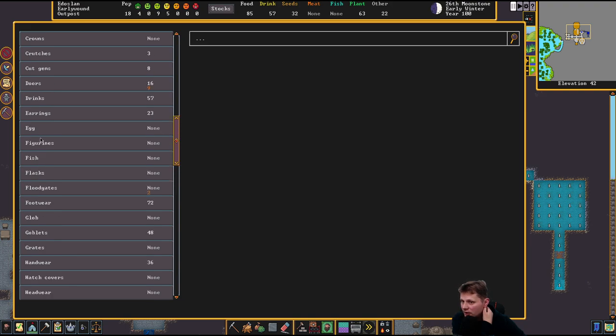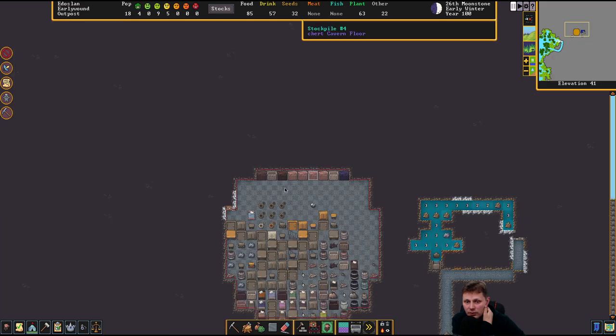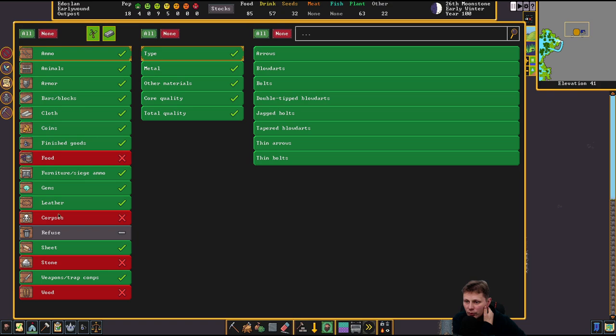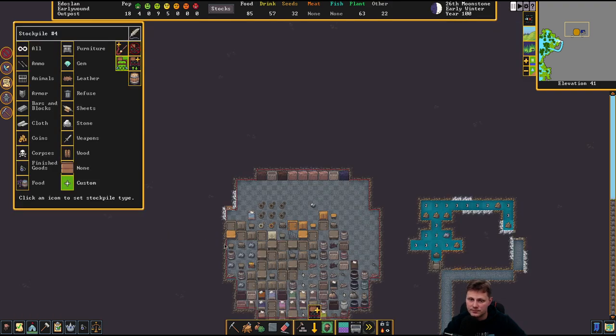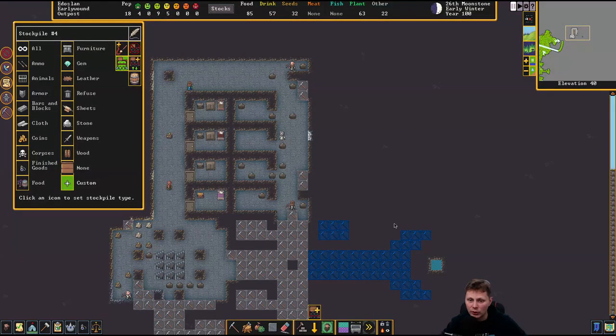Did they steal it? It is very likely they might have stolen it. Oh okay, I see where I went wrong. Gems — do not add cut gems in here. Please. Get those out. We know where I want them. I don't want them over there.